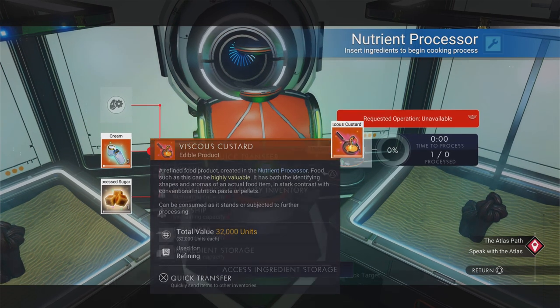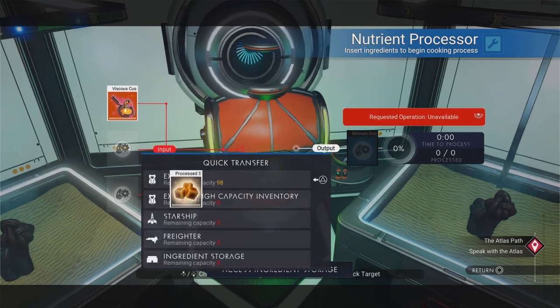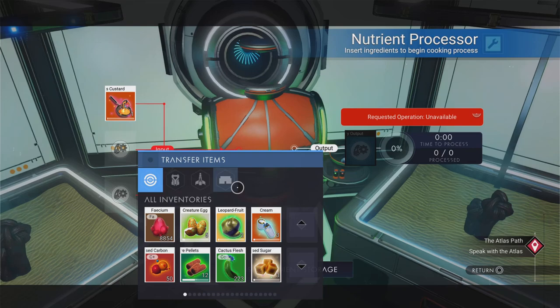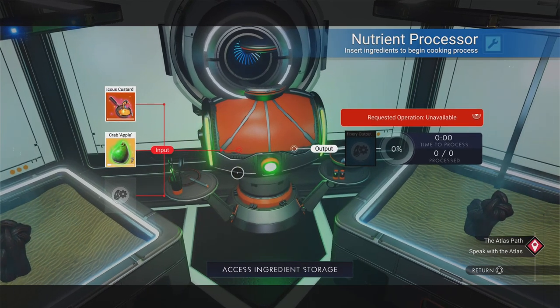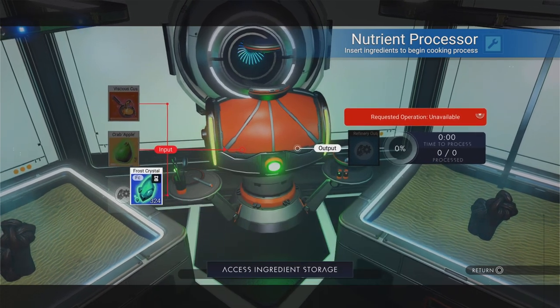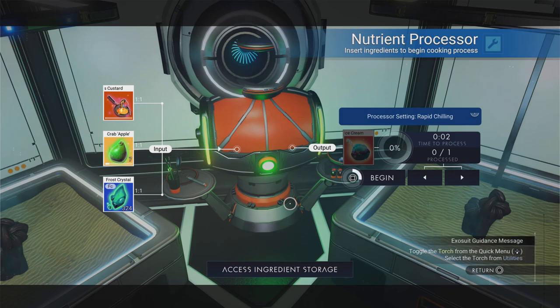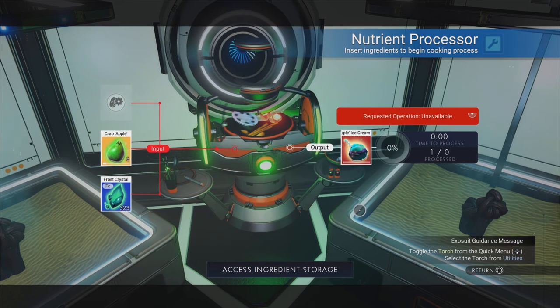I'm going to move the viscous custard over. If I take this out and that out — do I just add the apple? No, I think I need to add the frost crystal for the ice. Let's put that there — see, without it you can't make appley custard. We need to add the frost crystal — boom! And now we've got our ice cream, people!